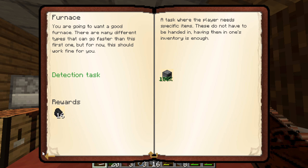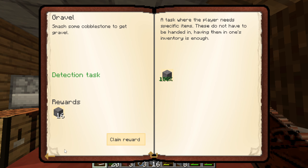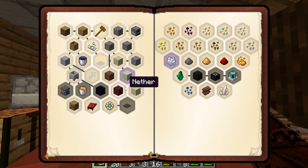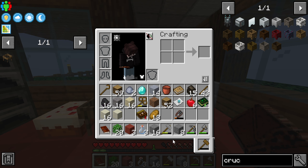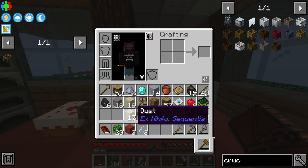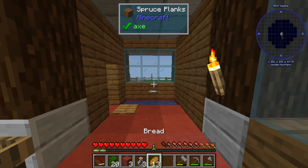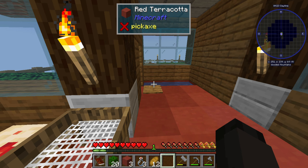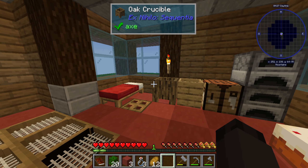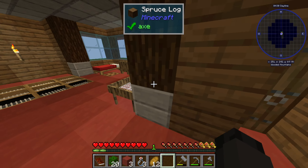That should also be a quest complete — it is! I won't mind taking that and all this extra stuff as well, because this is all very good stuff we could use. And coarse dirt — you make it from gravel, till it, and jump on it, and it turns back into normal dirt.